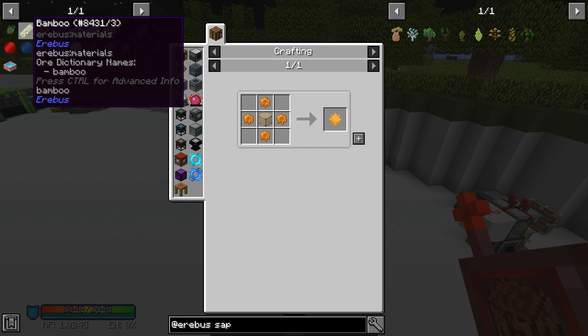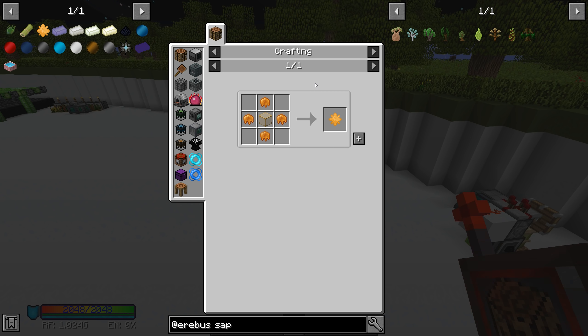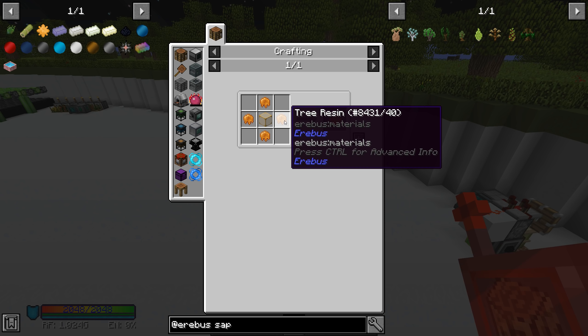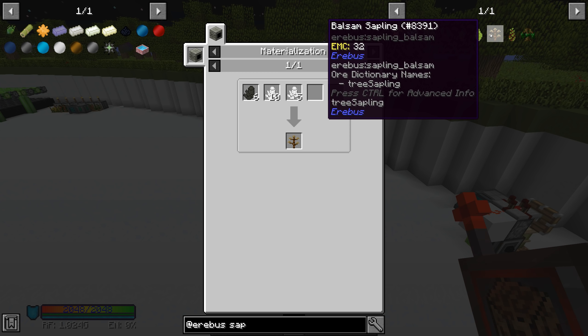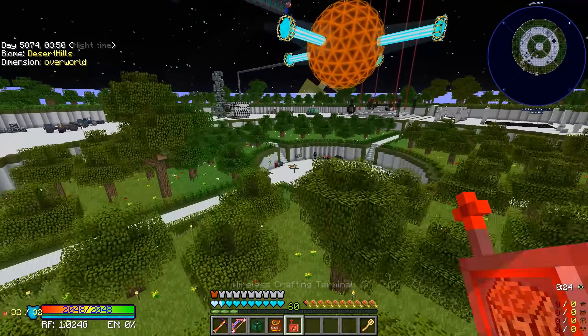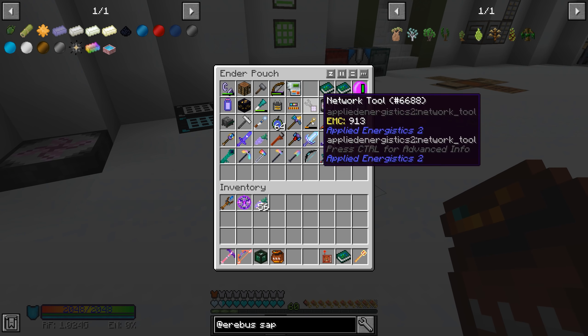Since we automated one item from the list, let's automate another. We need amber stars, and those are made with tree resin and amber glass. The amber glass has EMC so we don't have to worry about that. Tree resin, however — we collected some previously and have about a stack in our AE2 system. That comes from Balsam Saplings, and since they have EMC we can grab some, learn them, and not worry about that again.